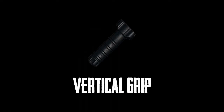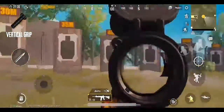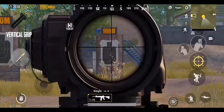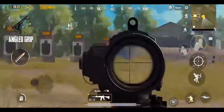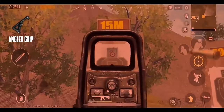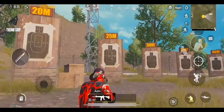Now let's talk about grips. Vertical grip: it's the best all-around grip, useful for short and medium-range sprays, and also very useful for single tap weapons. Angled grip: one of the best grips for long sprays, not recommended for short sprays. Thumb grip: it does very negligible recoil control, but helps in quickscoping.